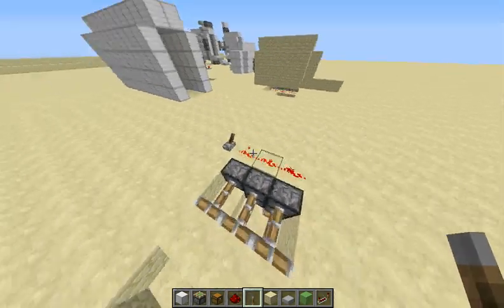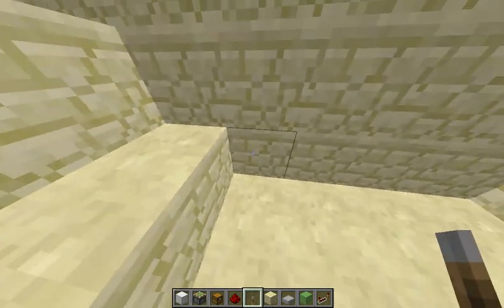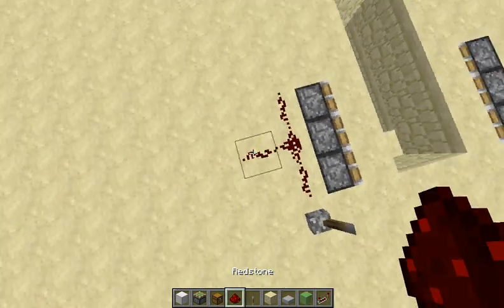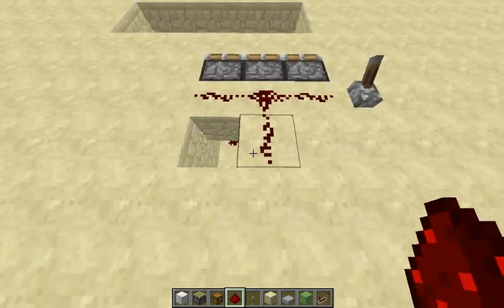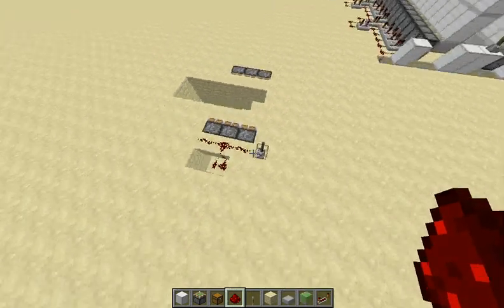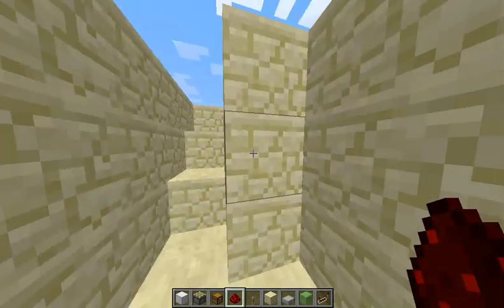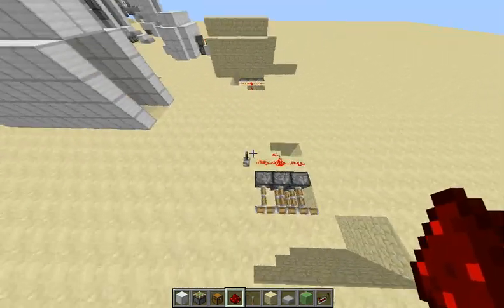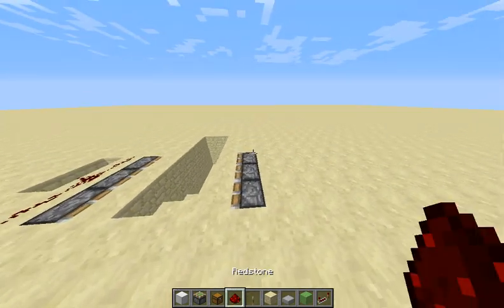All that's really left for this side is we need a redstone signal that powers this piston down here at the bottom. We can make something that looks a little bit like this, running down here like so. Now, as you can see, when we power this, we have one fully functioning side of our hidden stairway. We can just pop over to the other side and do the same thing — it's literally the same exact story.